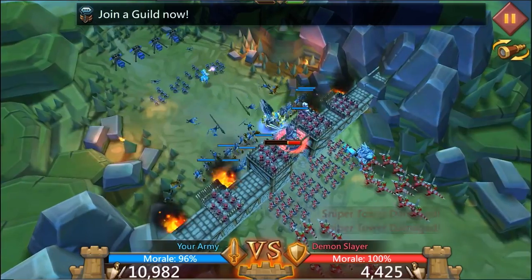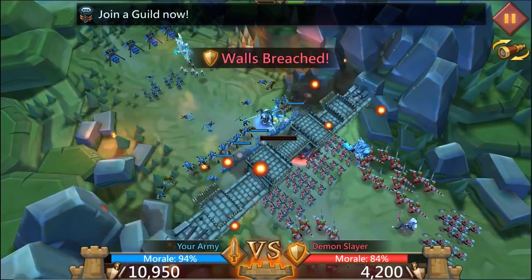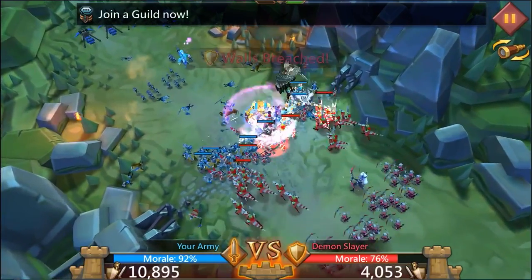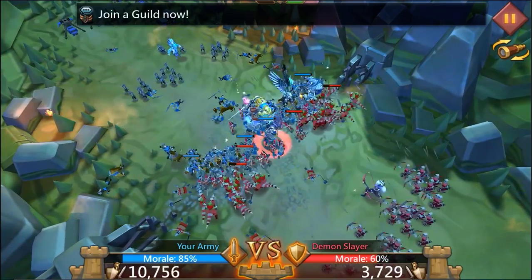We're taking down this castle wall so we can get our armies in there and be a mano a mano battle of armies. I scouted this guy out before battle and he had a pretty balanced force, so the only thing I could do is bring a balanced troop of my own and beat him with numbers.